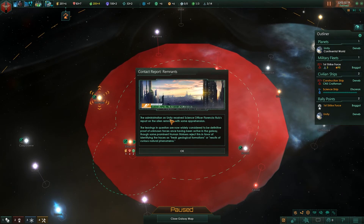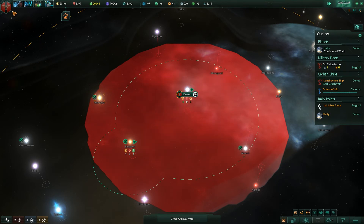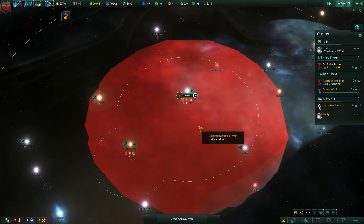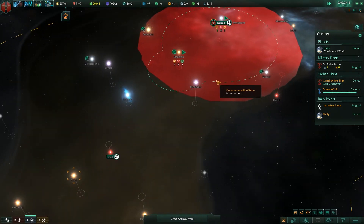The administration on Unity received science officer Florencia Ruiz's report on the alien remnants with some apprehension. Some prominent human thinkers reject the findings in favor of identifying the traces as freak geological formations. I think that's because we are xenophobic — our nation's reaction to these sorts of things can be different depending on whether you're xenophobic, xenophilic, or just neutral.